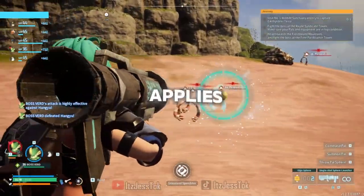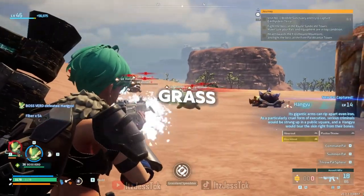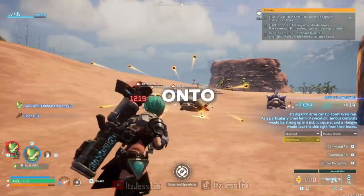Verdash's partner skill is that he applies grass element to your attacks, so your weaponry will deal grass damage. You can visually see it whenever you induce a damage splat onto an enemy.